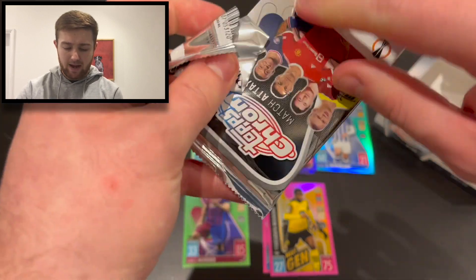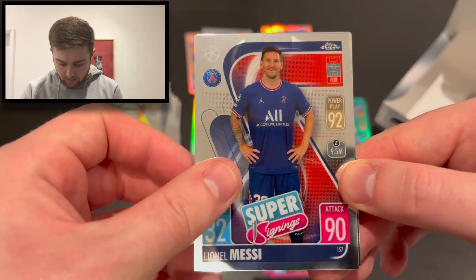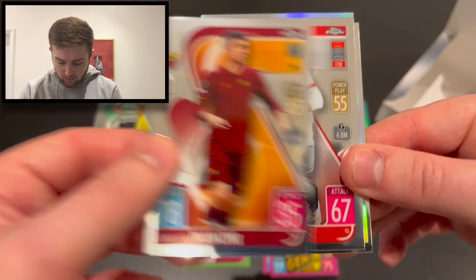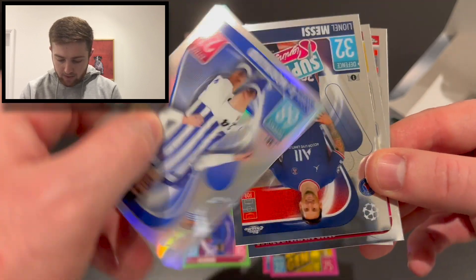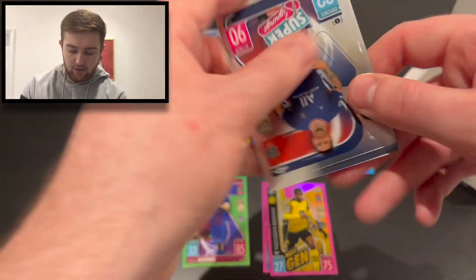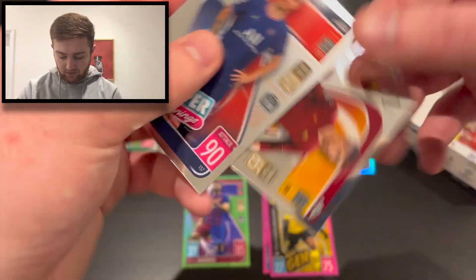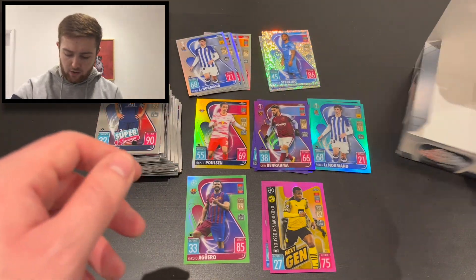Is our best pull numbers-wise going to be from the first pack? We've got Messi super signing for PSG, Gianluca Mancini for Roma, Youssef En-Nesyri for Sevilla, and a Robin Le Normand refractor for Real Sociedad. That Messi super signing is mighty fine — we'll take that every day of the week.